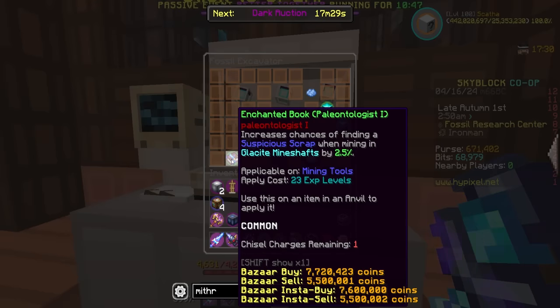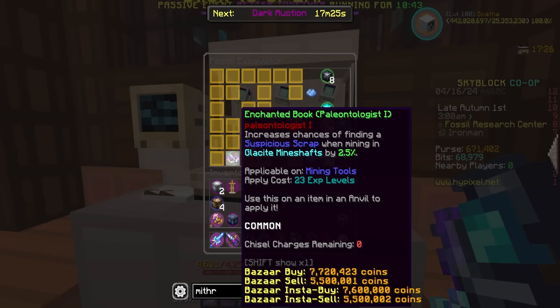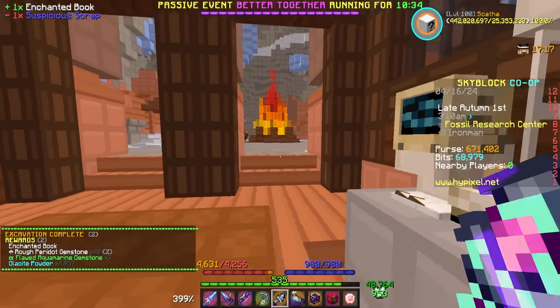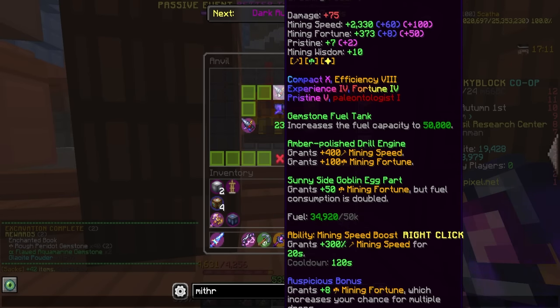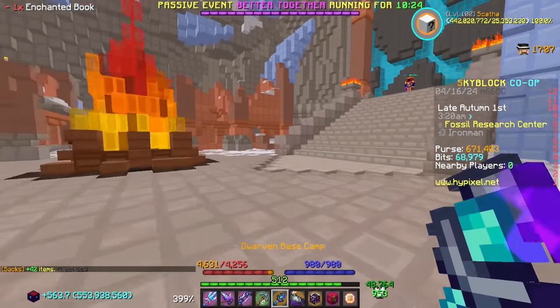Wait — we actually got the Paleontologist book! Let's go! 'Increase the chance of finding suspicious scrap while mining in the Glassite mine shafts by 2.5%.' It's about time. I've been hunting for this thing for forever. And honestly, I'm literally going to save the rest of my scrap — I'm happy with that. This is going right onto my drill. Paleontologist one! Man, I've been wanting that for days. That's actually so huge.